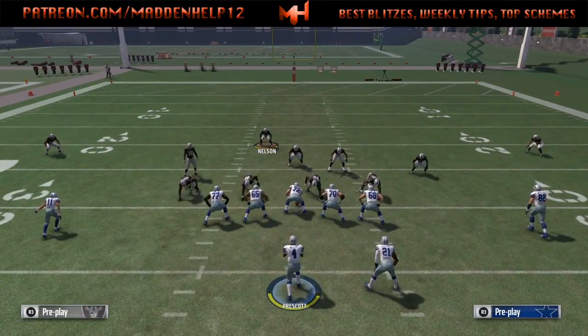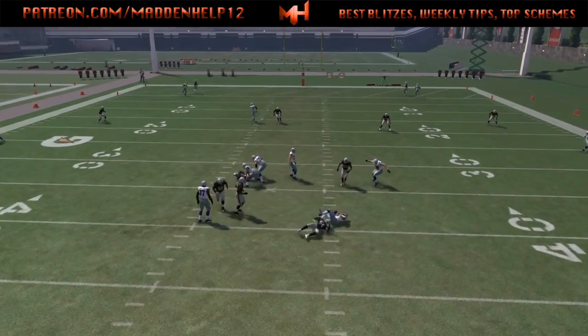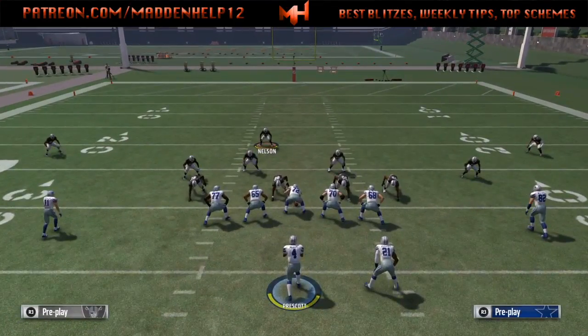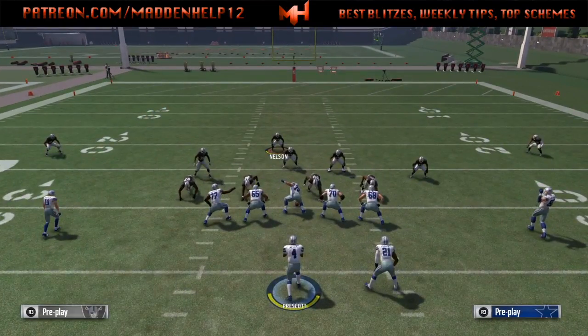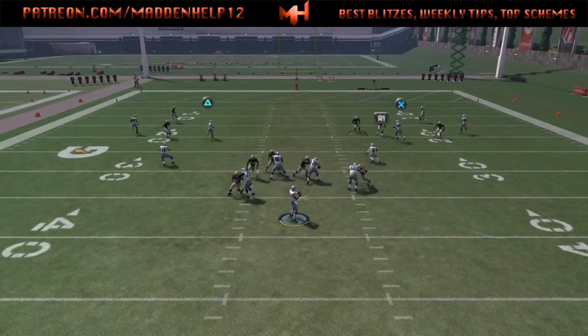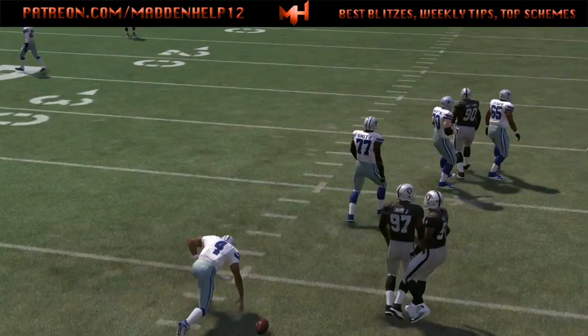The beauty of this is you can do it from both sides — from the left side and from the right side. You just need to flip the play, or you can take the strong safety if you use a speed package and move him over, then do the same blitz except flipped. The player you want blitzing needs to have high speed, acceleration, and pursuit so they can cut through that B gap really easily.